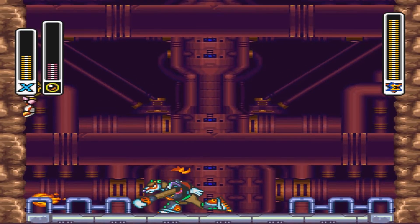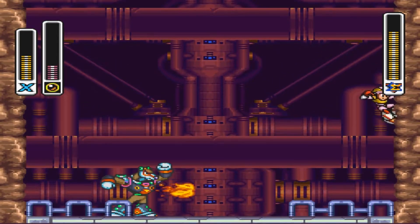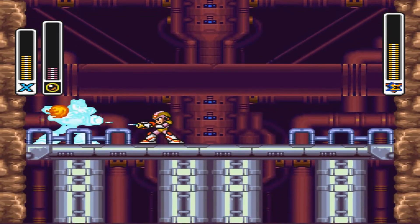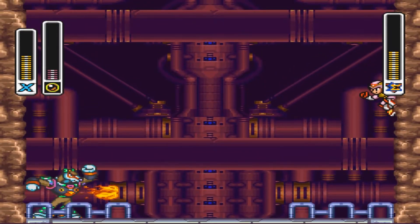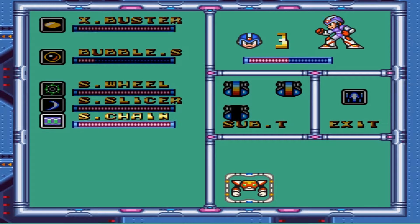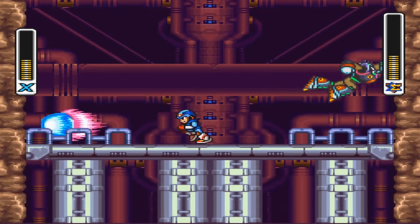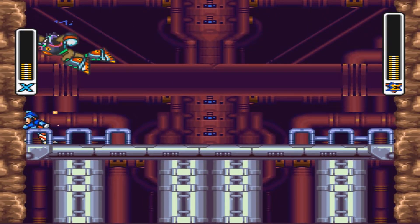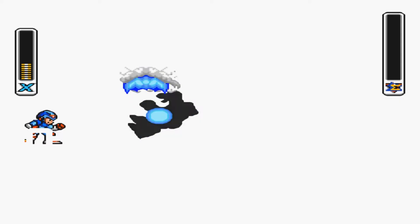Flame Stag's weakness is the same bubble weapon I was just using. I don't think I'll have enough to actually defeat him completely with it. Without the bubble weapon it's kind of a neat fight because you're just racing up and down. Wow, this makes it so much easier — I usually don't have this bubble weapon so early.